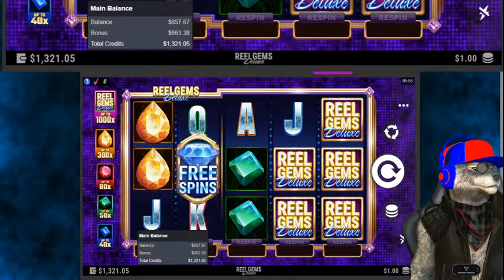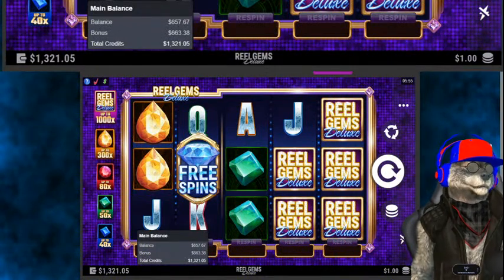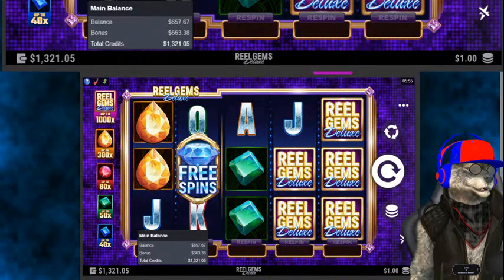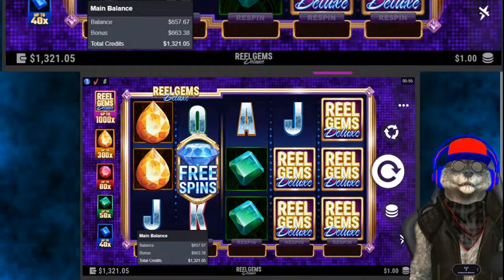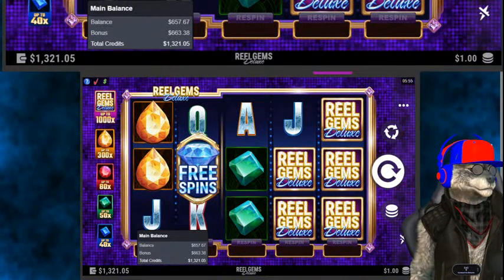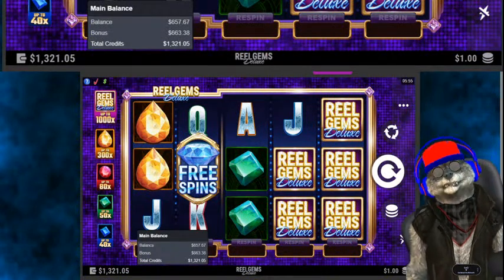We're a little bit down on this 10-game playlist for this morning so far, but nothing too serious. We're down about $38.60. We've had a couple of wins, a few losses, and we're going to see if we can reverse that with Real Gems.